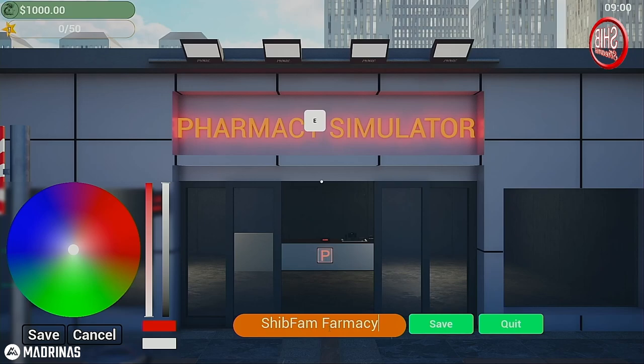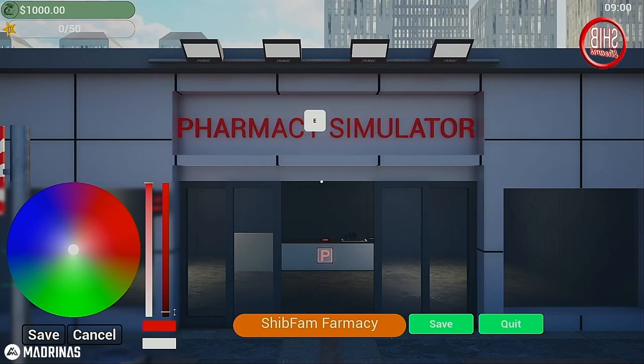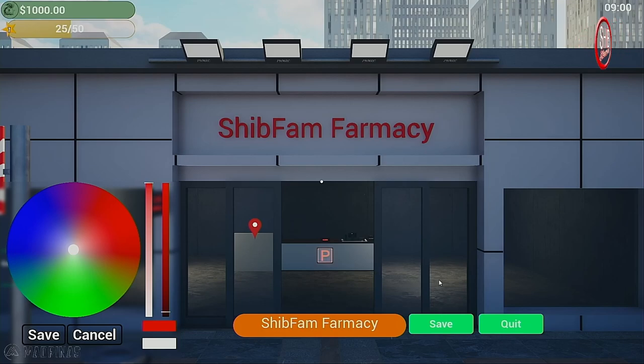See what I did there — because when we first started the channel, all we really played was farm sim. So we have the Shib Fam Pharmacy, and you guys know the colors I like to do. I went red — red, not pink, Mr. Andrew.